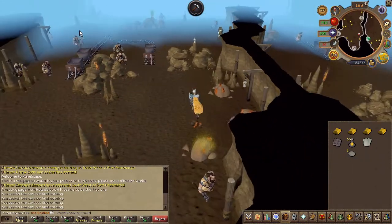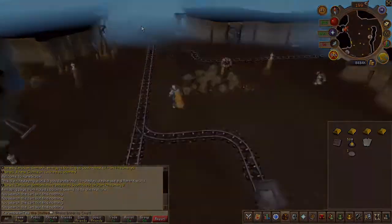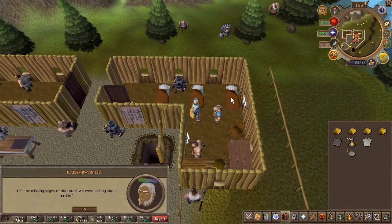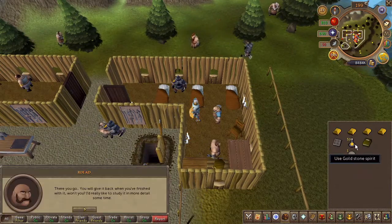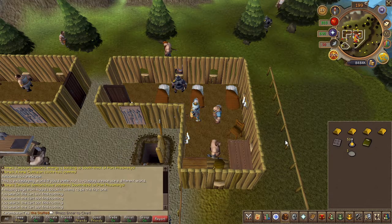That's all three of them. Head back to Rolad and speak to him, then choose the first chat option. Once you obtain the book, read it.